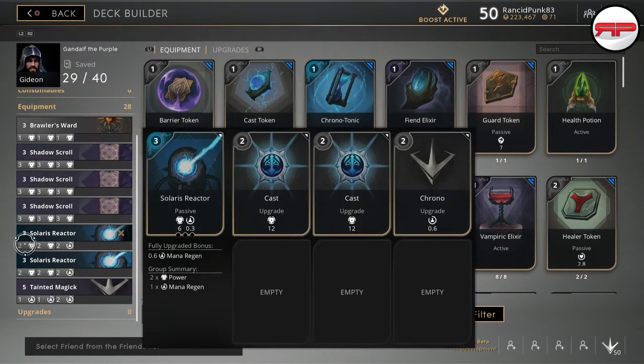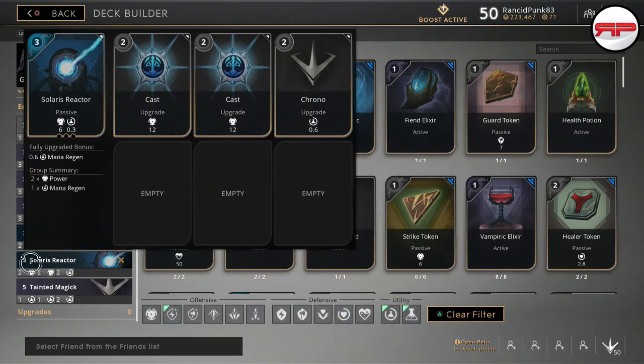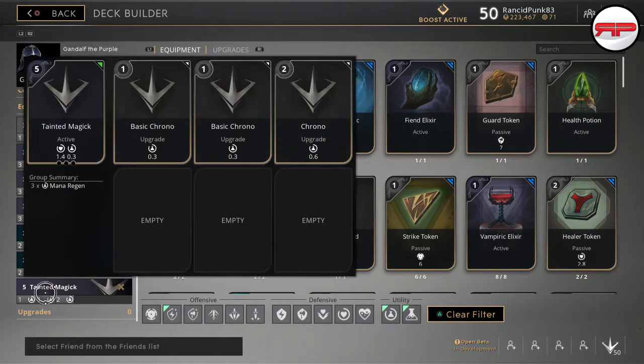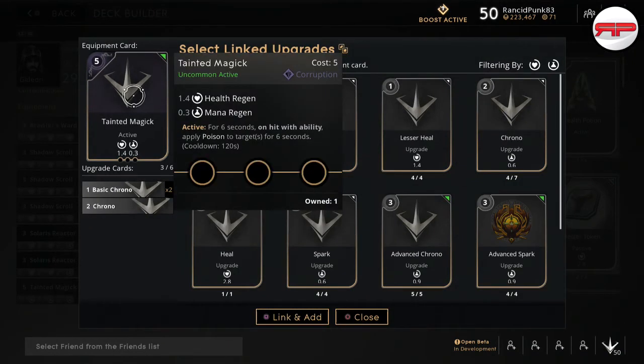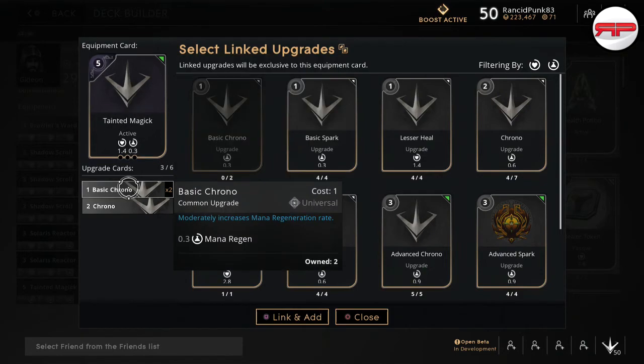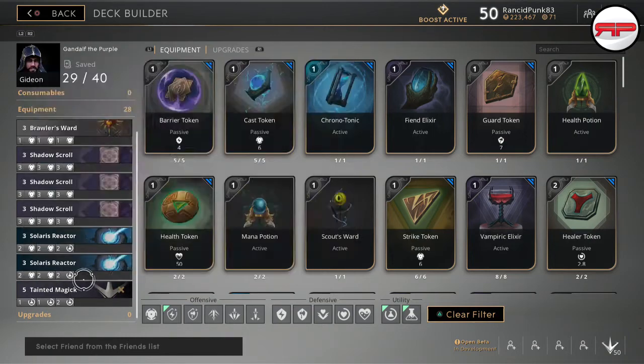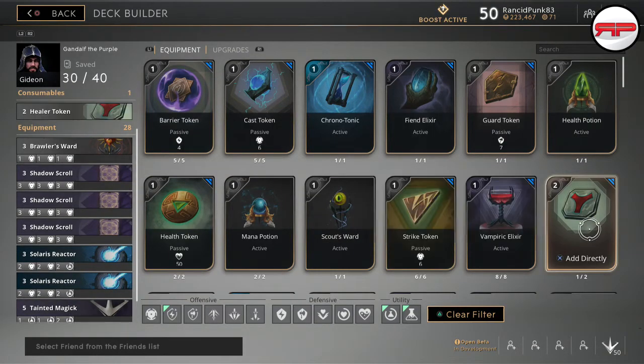I also have two Solaris Reactors as 9-point cards with two casts and a Chrono on both. The only thing I sometimes change is swapping one Solaris Reactor for Tainted Magic - that's really good if the enemy team has a Rampage, because if he's tower diving you can hit him with Tainted Magic to stop his health regen since he'll be poisoned. That gets rid of the massive health regen and lets your team quickly burst him down. On that card I put two basic Chronos and a Chrono, but that's completely up to you.